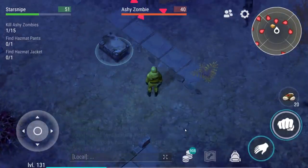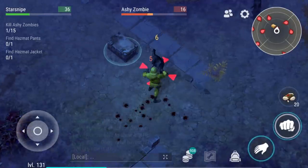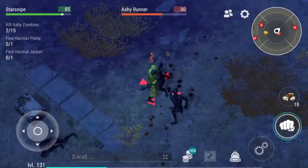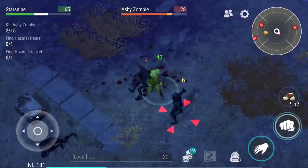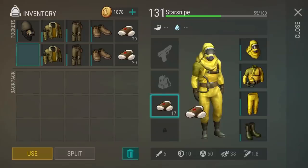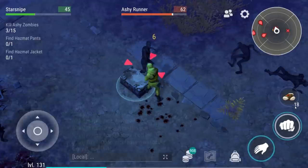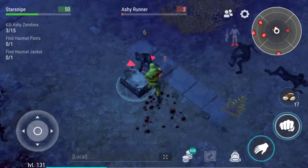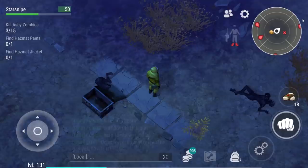I really wish there was a better system. The trading works most effectively if one person has a pretty empty inventory — they pick up all the stuff that the other person drops when they die, bring it back, store whatever they wanted, and then go back and die while the other person picks up their stuff. Make sure you are one of the only people left on the map so your friend can pick up your dropped items. That is currently the real only way of trading within Last Day on Earth.